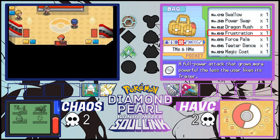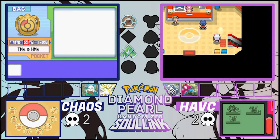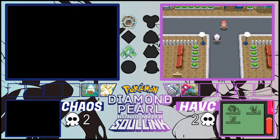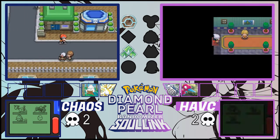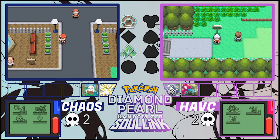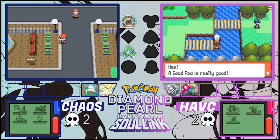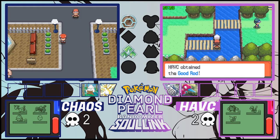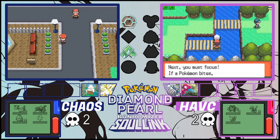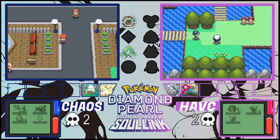We've got some decent TMs. Let me make my way over to Route 209 now — riding in style on the bike! Also, the fisherman on the bottom right of Route 209 gives you a Good Rod, by the way. I'm going to battle these trainers just to get some experience. Up ahead there's a double battle, which is kind of spooky. Let me check what levels these trainers are.